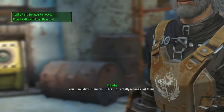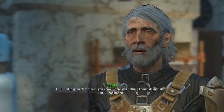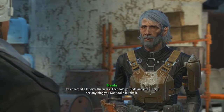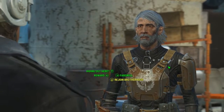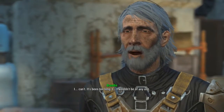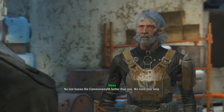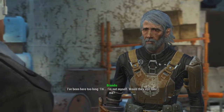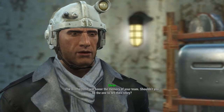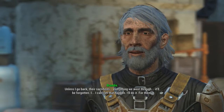Go ahead and talk to Brandis and give him the holotags. Try and stay nice to him as much as you can — he will tell you a story. Eventually you're going to need to do the speech test where you've got to convince him to rejoin the Brotherhood. I've got very high charisma so I pass these with flying colours, but like I said, just save beforehand. Keep saying rejoin the Brotherhood until he finally agrees.